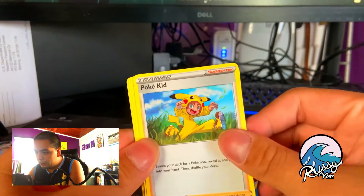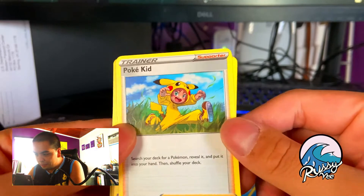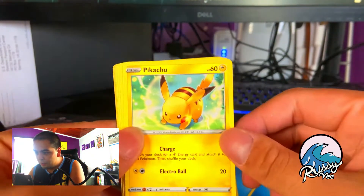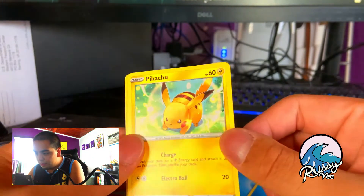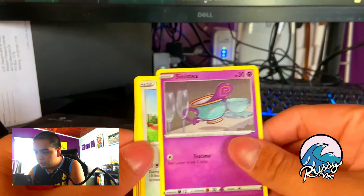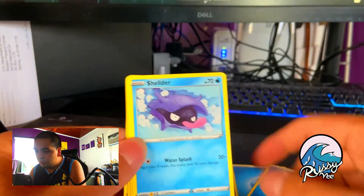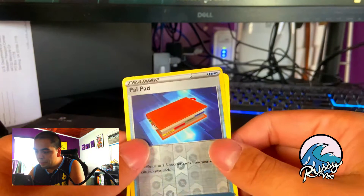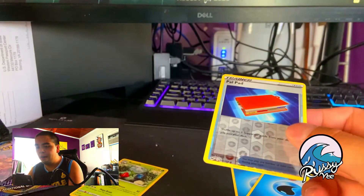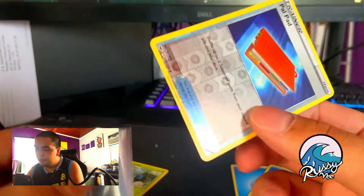Double Qwilfish, Poké Kid — look at the artwork! I'm gonna be taking some of these cards and redrawing them in my own style — with me as a trainer or some of my subscribers as a trainer. Pikachu, Sinistea, Wooloo, Shellder, Crow, Gunk... Pal Pad. It's my reverse and a Roserade — non-holographic. Tough luck.